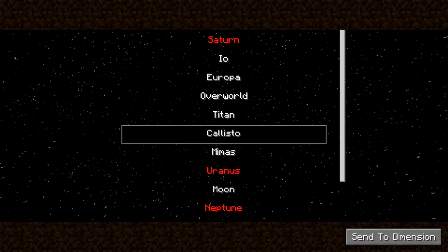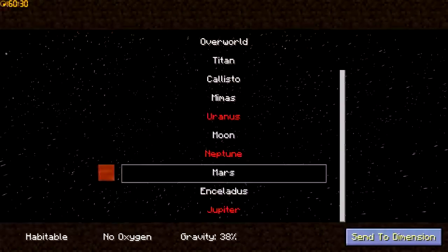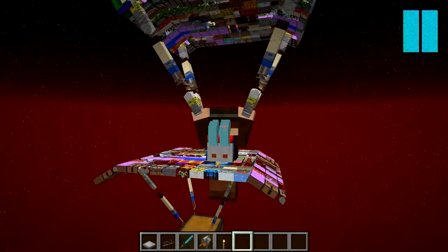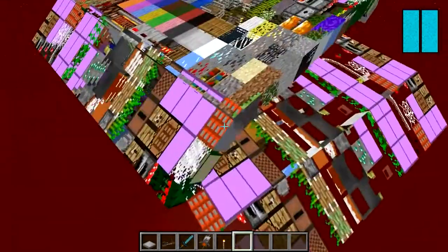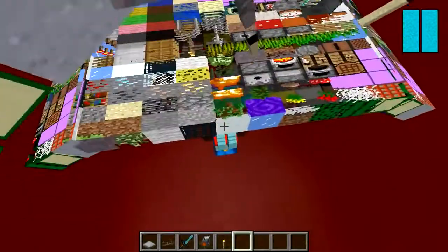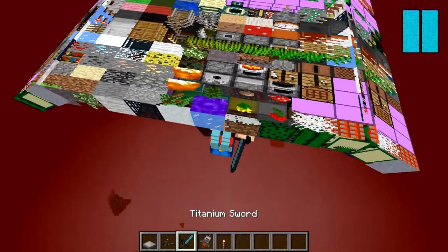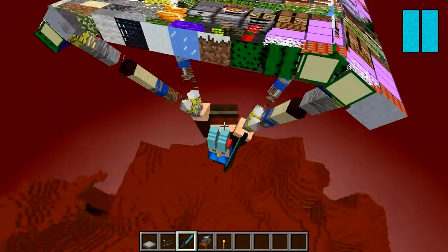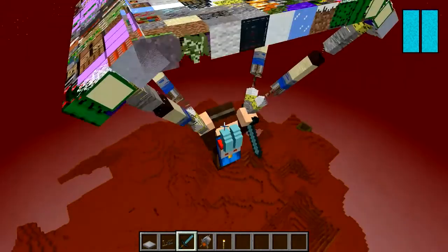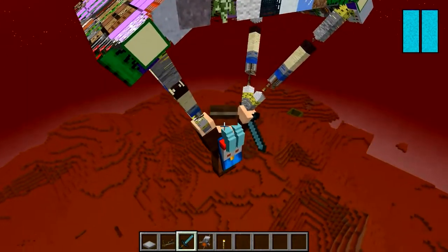Mars, I believe, would be a good place to visit — let's go to Mars, I think this place has got hostile mobs. Here we go again, chest is with us as usual. Coming down — where's the ground? I think we're going to need our sword ready for this one. Can you see that over there?